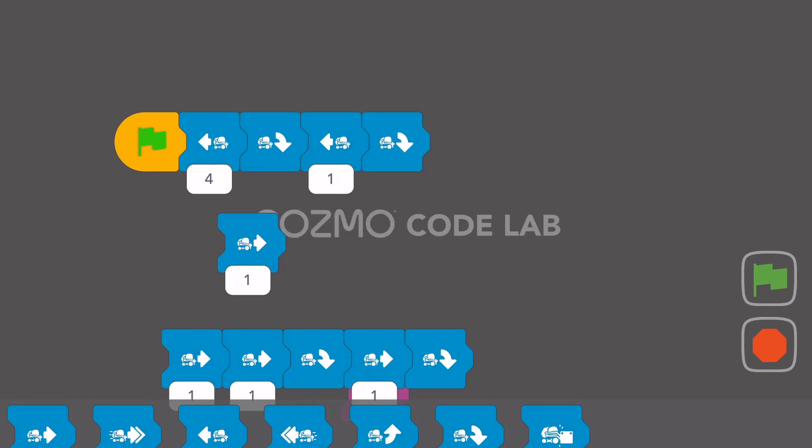There we go — backwards, turn, backwards, turn, backwards, turn. I'm going to go backwards again, backwards, turn, backwards, turn. It might be easier just to grab one from the bottom here. If I'm going to have turns, I need enough to complete the square.